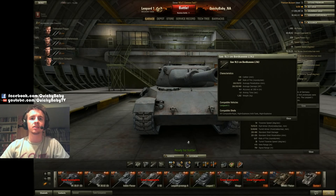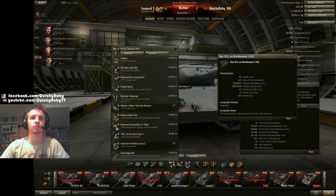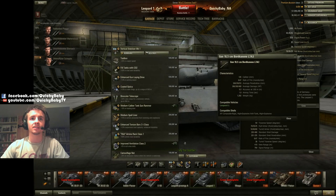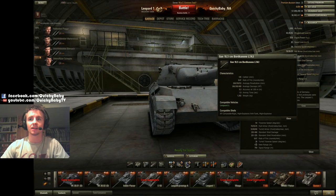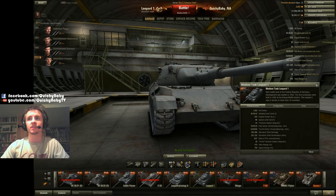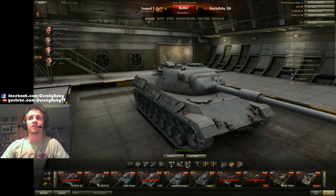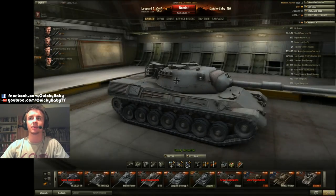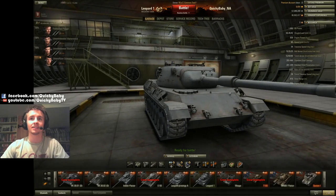What would I suggest to equip on this tank? If you really want to fire on the move and have almost no aim time, you want to be using vert stabs, and then your standard rammer and vents. However, maybe you might want to drop out the vertical stabilizers for optics to maximise the tank's amazing view range. That's a choice you're going to have to make. This tank also has amazing gun depression in its soft stats, as I'm going to show you in the replay coming up.